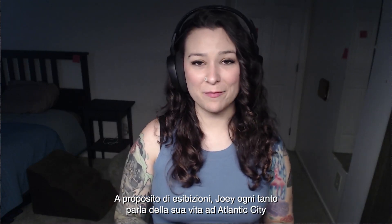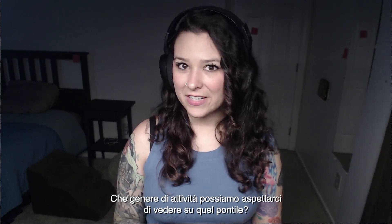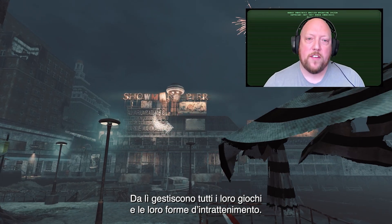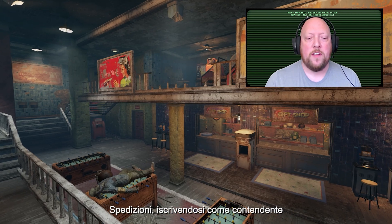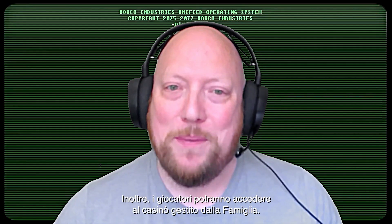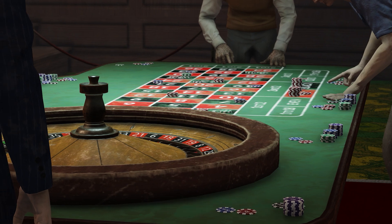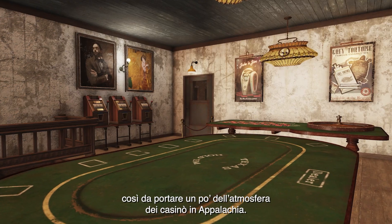Speaking of performances — Joey has told us there's a pretty lively boardwalk and casino. What kind of activities can we expect on the boardwalk? The boardwalk is the home of the Showmen, and they run all of their games and entertainments from there. You'll get to participate in one of these in our first expedition, joining as a competitor in one of their most dangerous game shows for a chance at a great prize. Players will also be able to visit a casino run by the Family, where there will be casino games they can acquire and bring back to their camps, bringing some of that casino flavor all the way back to Appalachia.